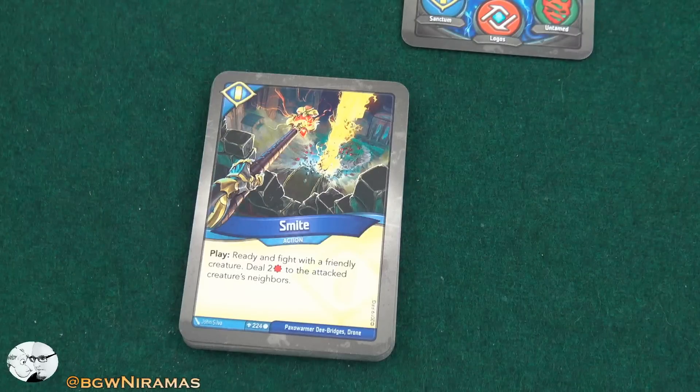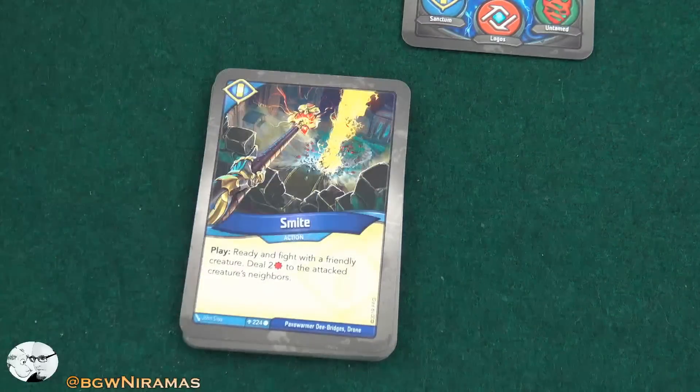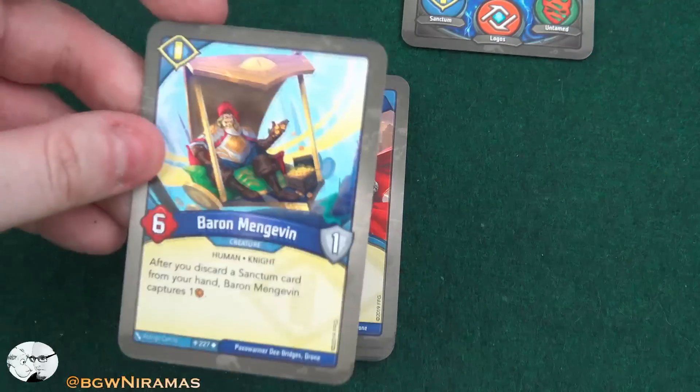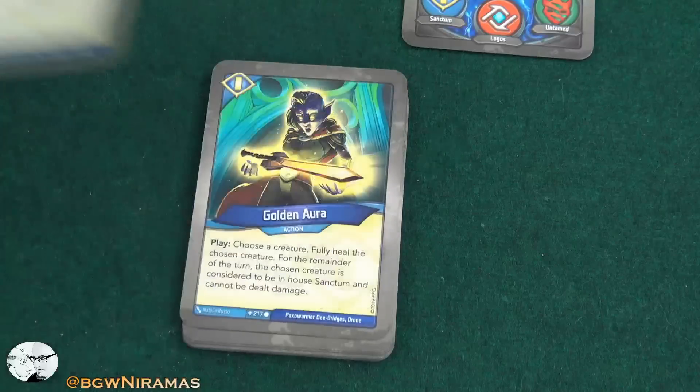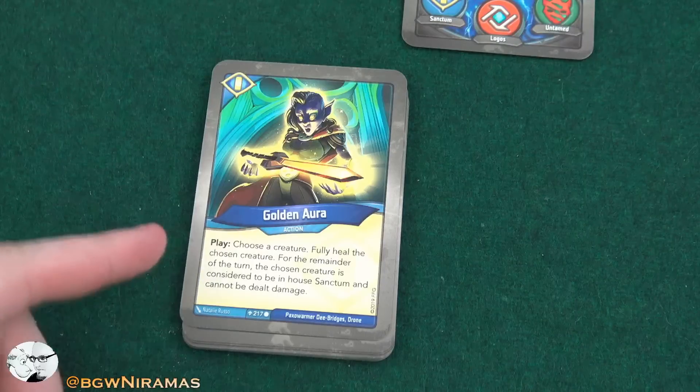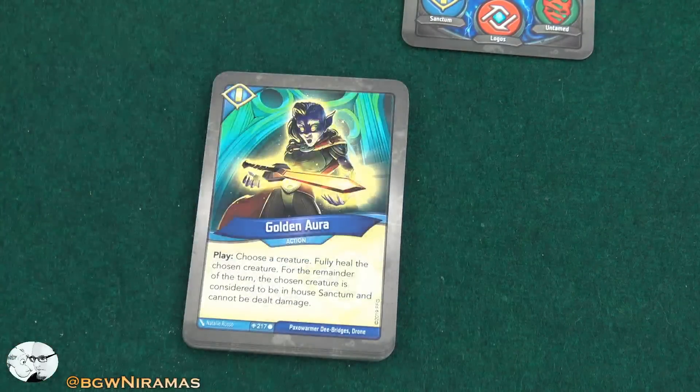Smite — play: ready and fight with a friendly creature; deal two damage to the attacked creature's neighbors. And two of those. Hello Shield — an artifact with the action: choose a creature; for the remainder of the turn, the chosen creature cannot be dealt damage. Goes well together with a six-power guy to make sure you can kill off some stuff. And Golden Aura — play: choose a creature, fully heal it; for the remainder of the turn the chosen creature is considered to be in house Sanctum and cannot be dealt damage. This is an awesome card — you get to fight with someone outside of your house and that creature cannot take damage. That's just amazing. And two of those — wow.